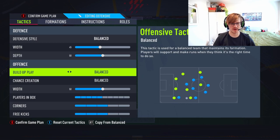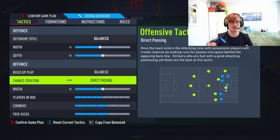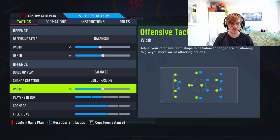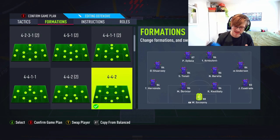Build up play — we're going to keep it balanced. Chance creation — we're going to do direct passing, because that seems to work the best this year, so I'm going to keep it with that theme and stick with direct passing on. Width — once again in attack I'm going to drop it to 45. I want to keep it a bit more tight so I can just get the passes in. The left mid and right mid like to stick outside a bit more, and I don't like that — I want them to stick together.